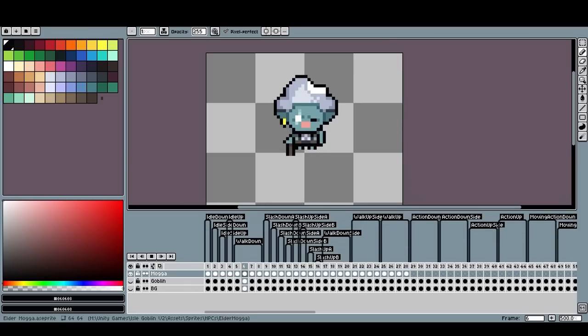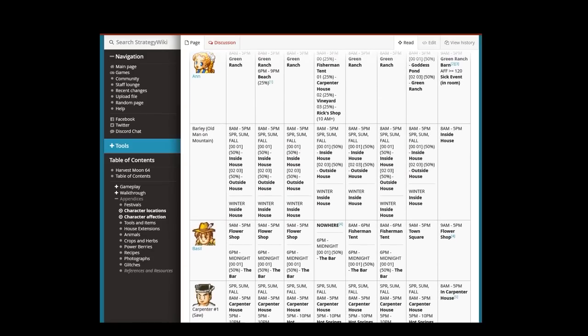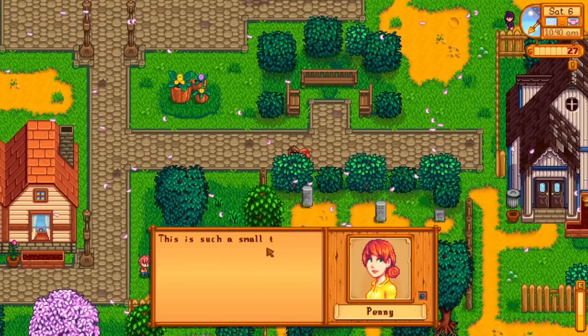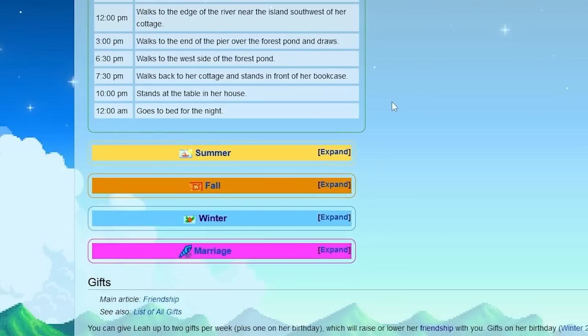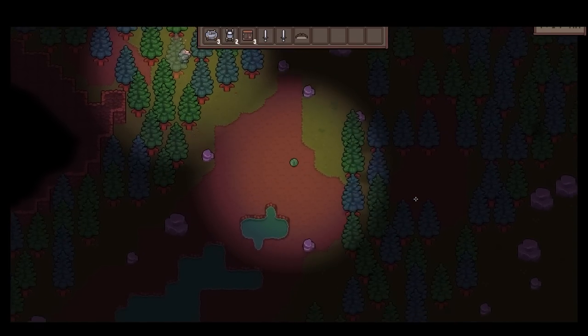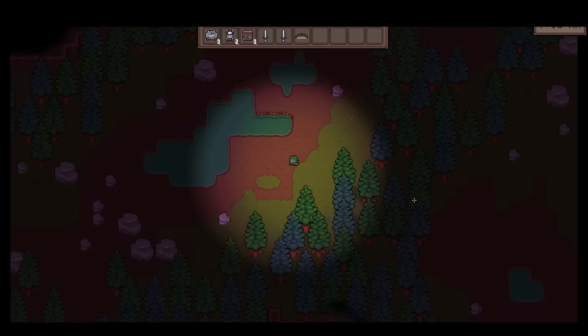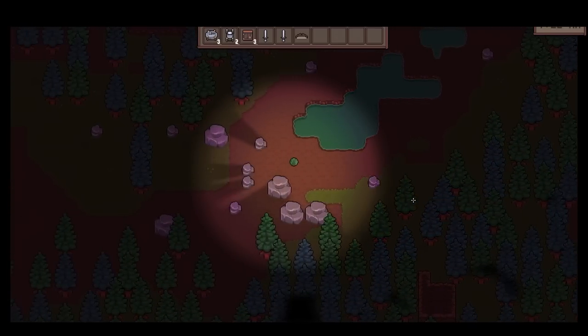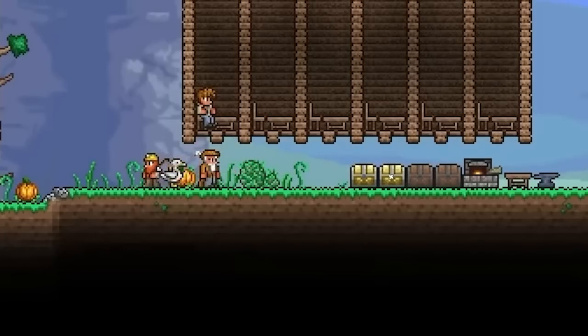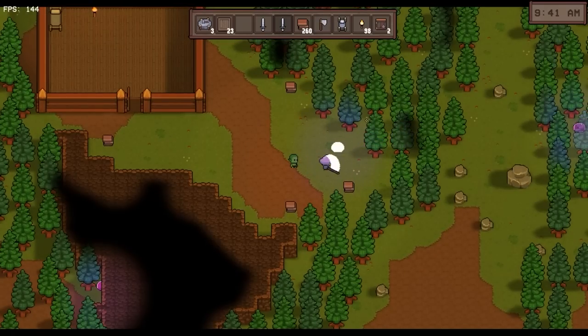Now comes another big part of the game: NPCs. These were very tricky. In most games like this, the developer will pre-make locations for the NPC to visit. For example, in Stardew Valley you know exactly where each NPC will be by looking at the wiki — the developer hand-made hundreds of meeting locations and dialogues for each one. But since my world is generated, I cannot do this since I don't know where each location will be. And I don't want to do something like Terraria where the NPCs just wander around — I want them to feel alive, like they have their own schedules.